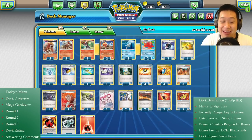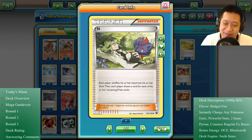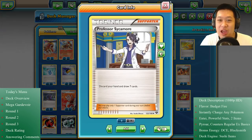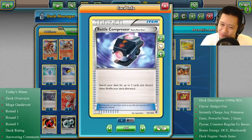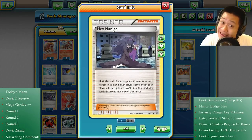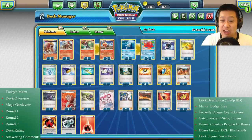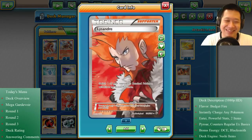Back on track — I need plenty of Supporters and draw power other than Sushi Master. We have N, Sycamore, and plenty of VS Seekers, because I'm going to be Battle Compressing and discarding Energies for my Blacksmith, as well as Trainers so I can reuse him. In case there's an annoying ability, I have Hex Maniac. And Lysander — when he's not in his Halloween costume — lets me drag out and KO the most vulnerable Pokémon.